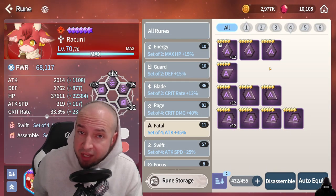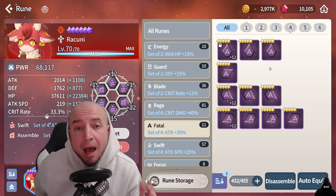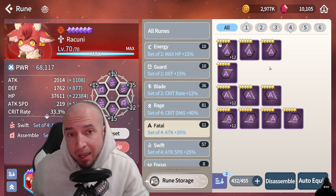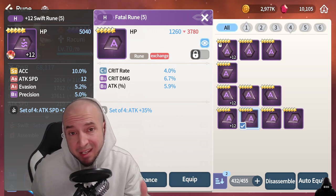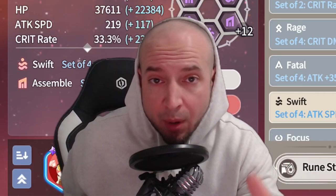It's all about overall stats. Fatal runes — the four-set piece is attack percent bonus, so you're obviously going for high attack. For substats you want attack percentage if it's not in the main stat, and crit rate for sure. Here's a great example of a fatal rune for substats — the grades aren't great, but you've got attack percent, crit rate, and crit damage all in the substats.